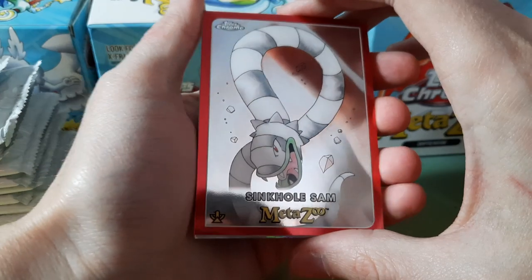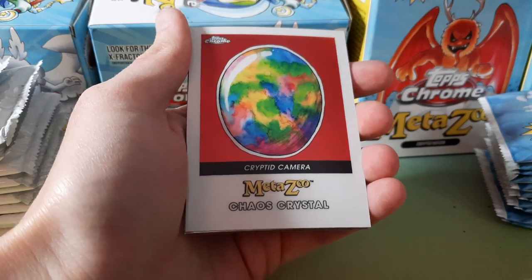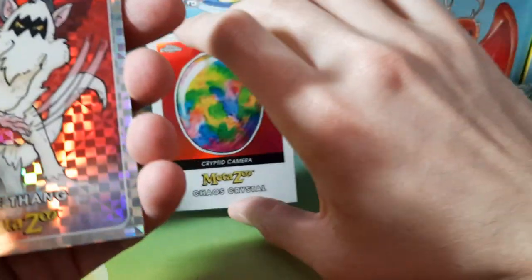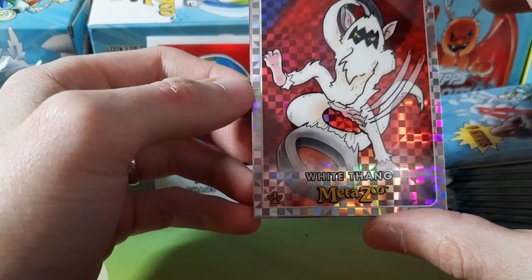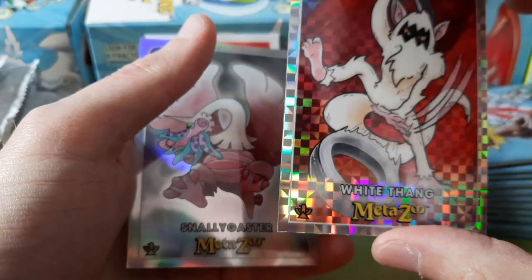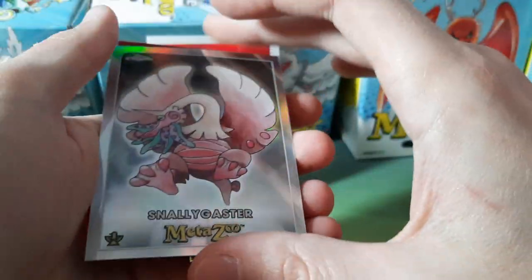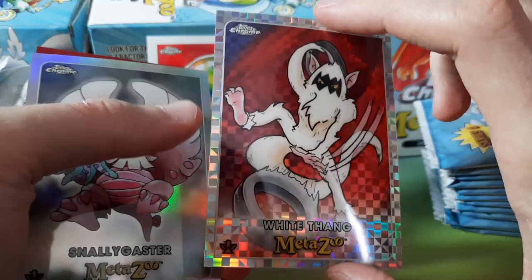X-Fractors, I think they're called. Right off the bat we got a Cryptic Camera Chaos Crystal base. This is my first time seeing an X-Fractor. Interesting — for regular refractors like this Snallygaster, it'll say 'refractor' on the back, so I was thinking X-Fractors would say 'X-Fractor,' but it doesn't say anything at least on this card.